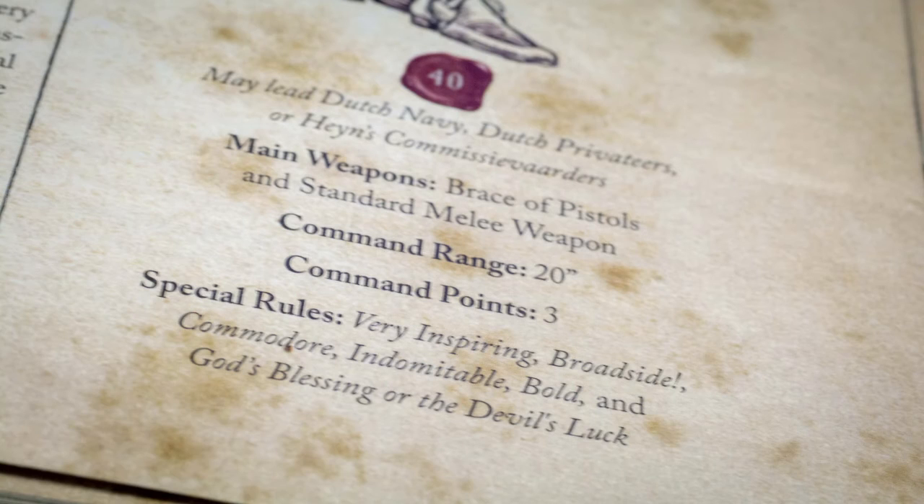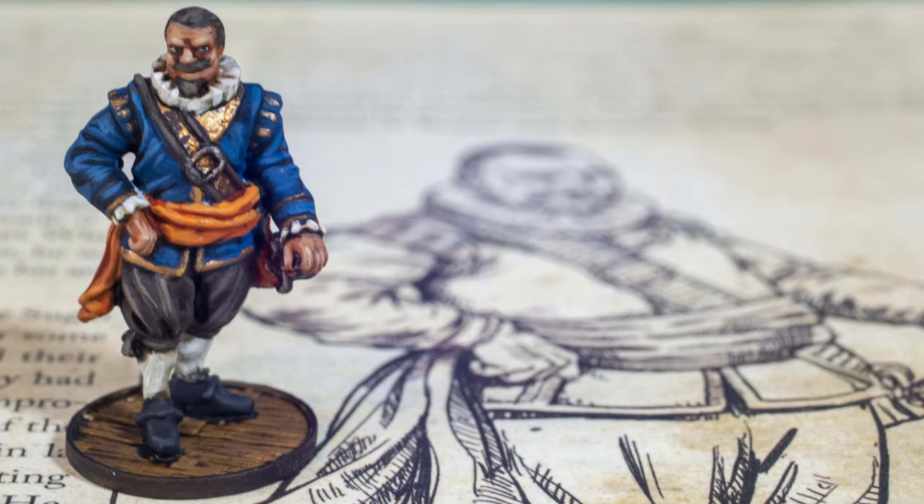So the biggest, baddest Dutch commander in the game. The Dutch already do good at everything — you can shoot cannons and board — and he adds that real bit of flavor that makes him even better. He's got broadside, which is good. He's got those crucial three command points, which allows you to fire a four-deck ship with his 20-inch range. You can use a sixth-rate or a galleon and fire off all four decks because you have the command points and the range to do it. And he's really good at boarding.